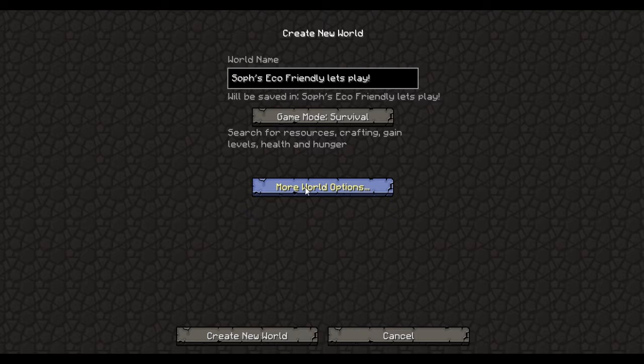As you can see, the world name is Soph's eco-friendly Let's Play. This means I can only be vegetarian, so just apples and wheat and things. I can eat cookies if I find a jungle. I can only use wooden and stone tools. I can't get iron at all — no smelting.